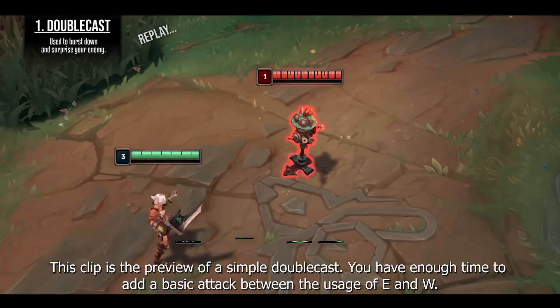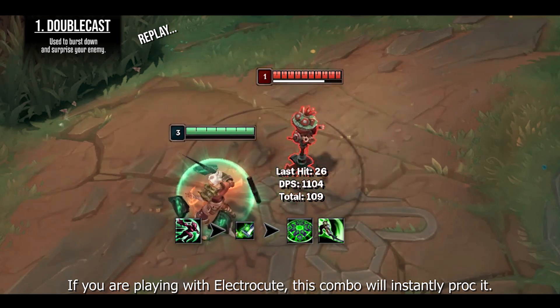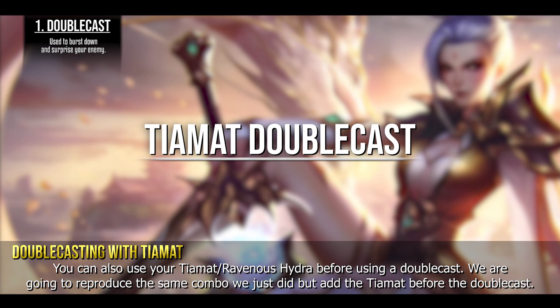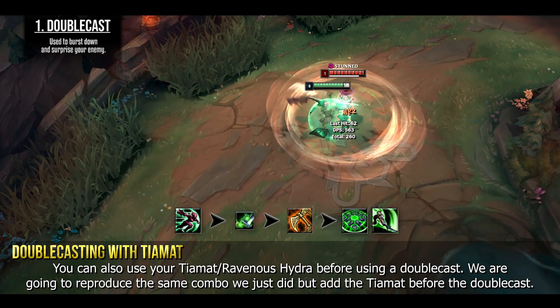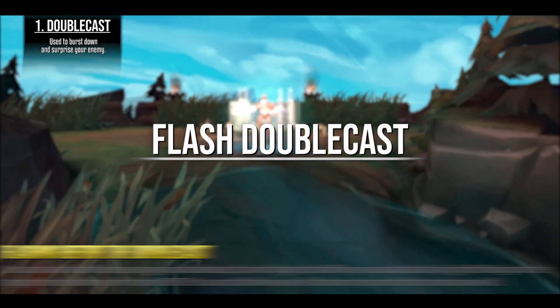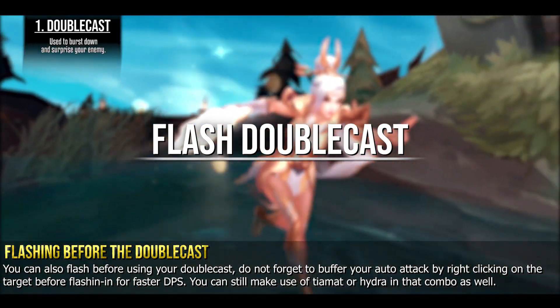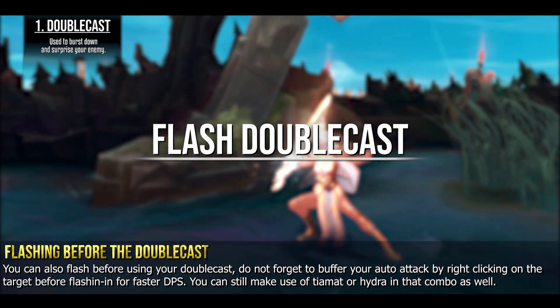This clip is the preview of a simple double cast. You have enough time to add a basic attack between the usage of E and W. If you are playing with Electrocute, this combo will instantly proc it. You can also use your Tiamat before a double cast. We are going to reproduce the same combo but add the Tiamat before the double cast. You can also flash before using your double cast — don't forget to buffer your auto attack by right-clicking a target before flashing in for faster DPS. You can still make use of Tiamat or Hydra in the combo as well.